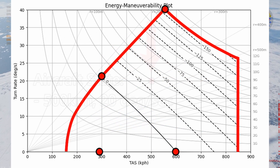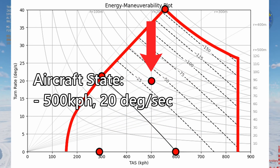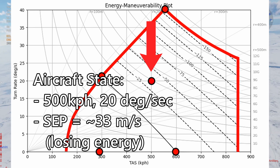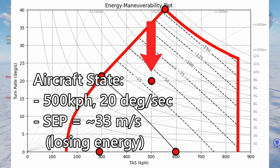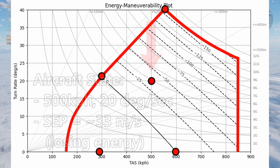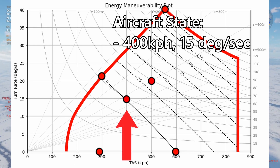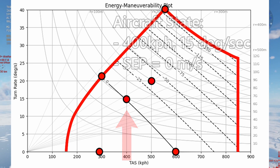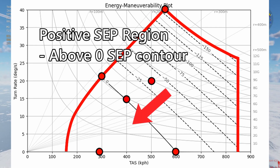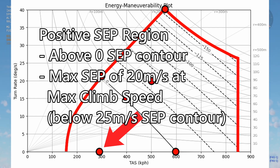Now we can see that if our aircraft state is here — turning at 20 degrees per second at 500 kph — our aircraft will have a specific excess power between negative 50 and negative 25 meters per second, meaning our aircraft would be losing energy at that rate and we would only be able to sustain the turn if we were diving that much. If our aircraft state is here, turning at 15 degrees per second at 400 kph, our aircraft has exactly a specific excess power of zero and so would neither be gaining nor losing any energy. Anything in this positive region would mean the aircraft is gaining energy while performing its maneuvers.